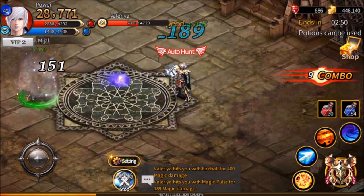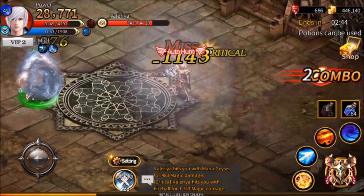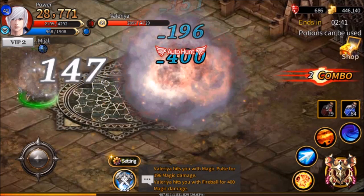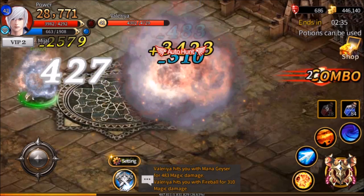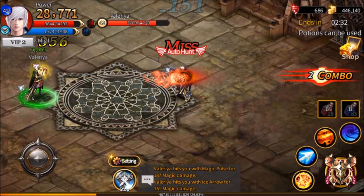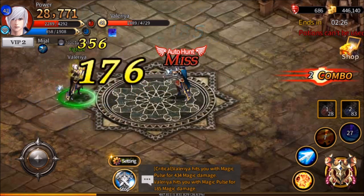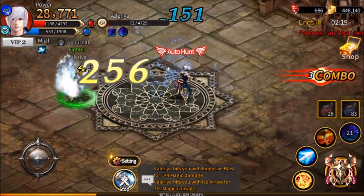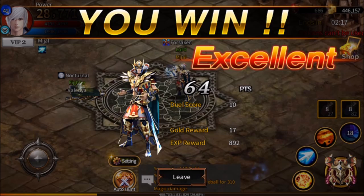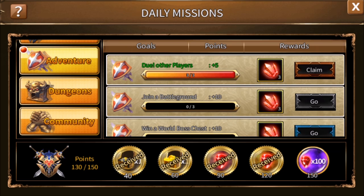Note that in a duel, there's a time limit displayed in the upper right-hand corner. Potions may only be used during the first 30 seconds of the duel. Once it hits 2:30, it will automatically turn off potion usage. So it's best to try to time it so you're chugging something right before then. Do that three times and you will have three red crystals and five more points.